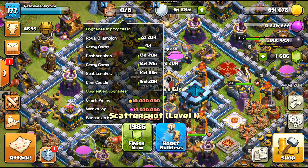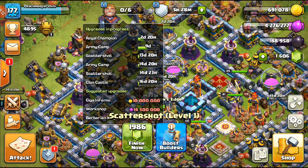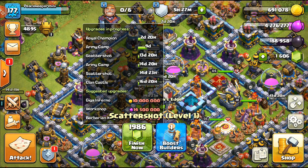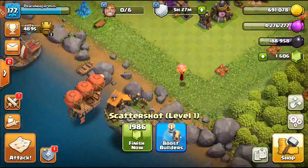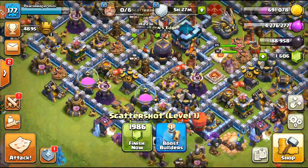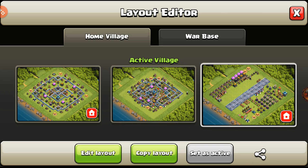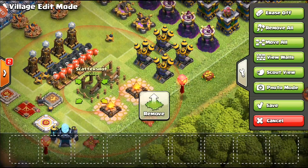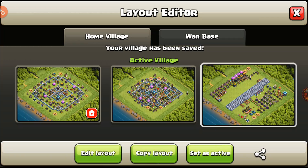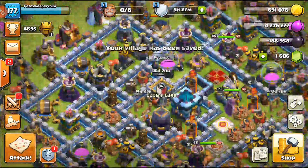We can sit down for about two days, do some attacks, and not worry about the builders too much. We can't do much else after the main stuff, but we can build the scatter shots on the other bases. Both scatter shots are done now — the main defenses are complete.